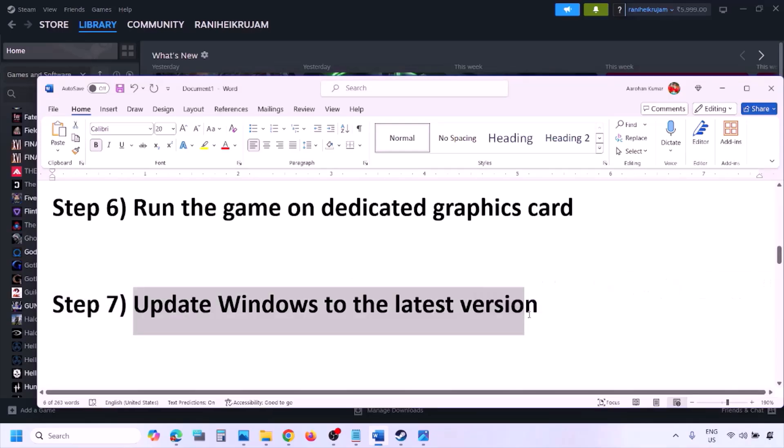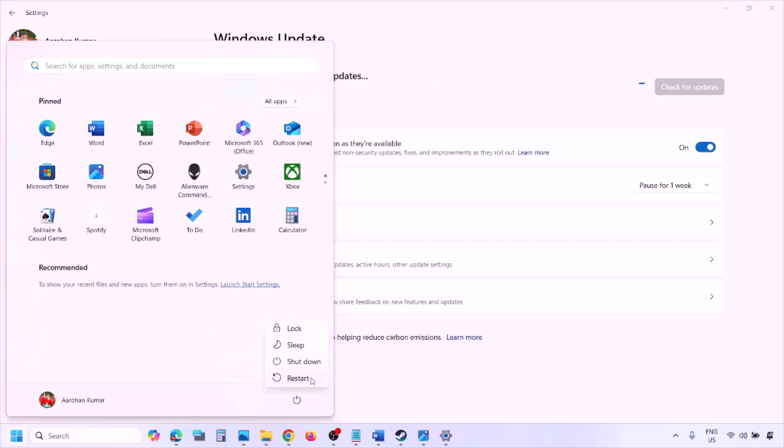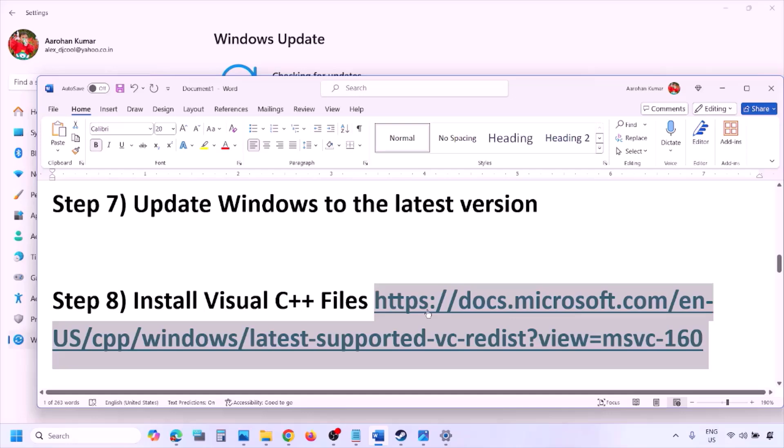The next step is to update Windows to the latest version — this is important. Go to Windows Settings, then go to Windows Update, and click on 'Check for Updates.' Once all updates are installed, restart your computer, and after the system restart launch the game and check.